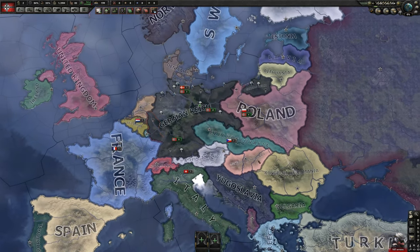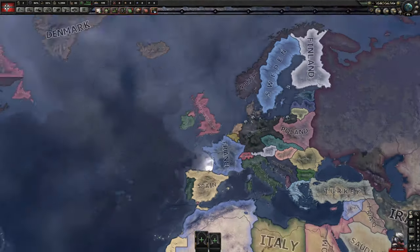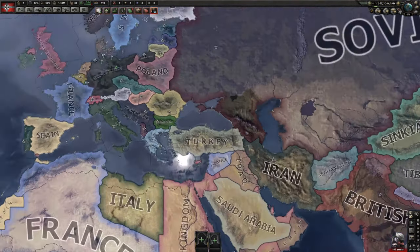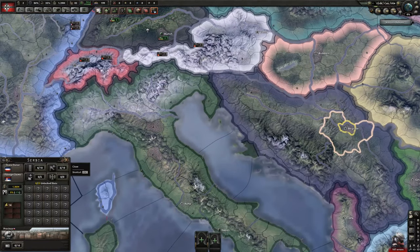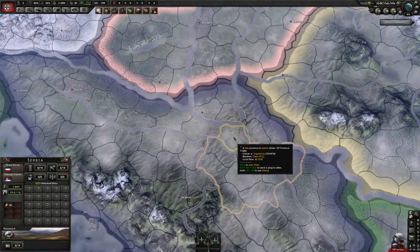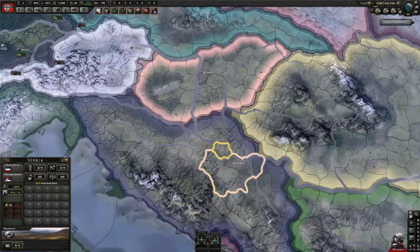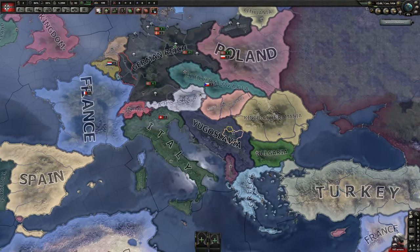First and foremost, there were a lot of state changes. There was some stuff in Yugoslavia, some stuff in Mexico, some stuff in the Soviet Union. A lot of it was like a province would be missing, and I had to go back and add it to a state. Or in some of them, provinces were in two states, so I had to remove them from one — basically like this province being part of two states, so I had to pick which state to put it in. That seems to be a trend in a lot of the updates, so that's nothing new really.